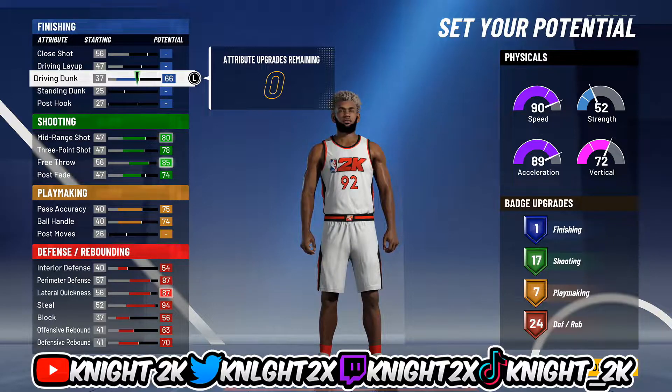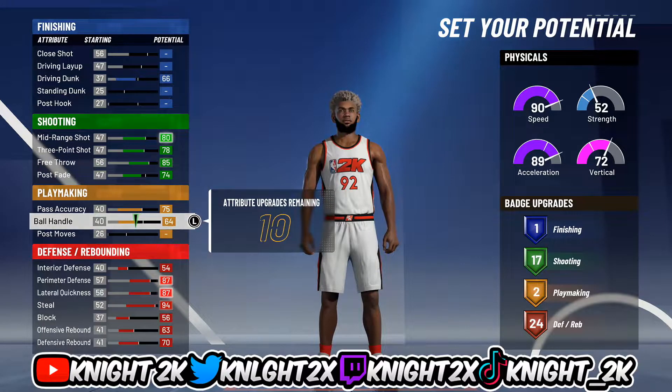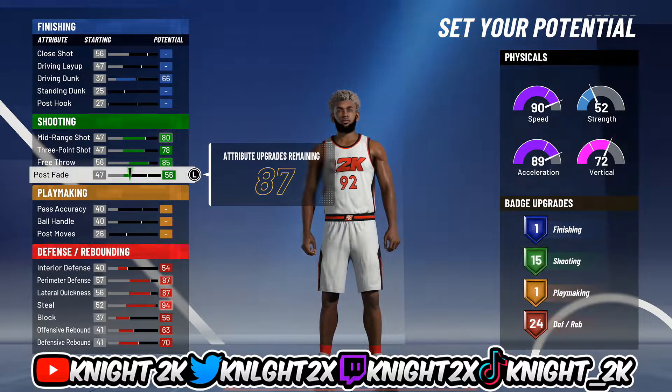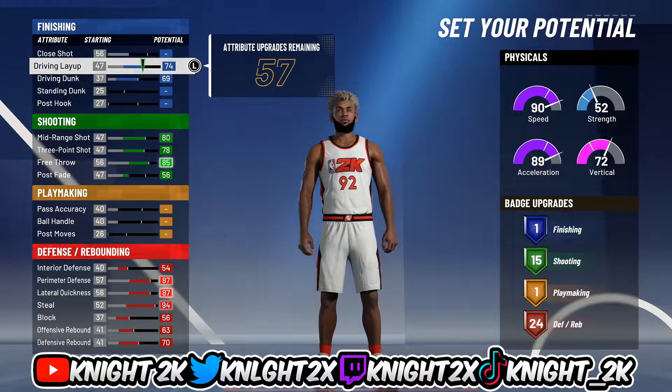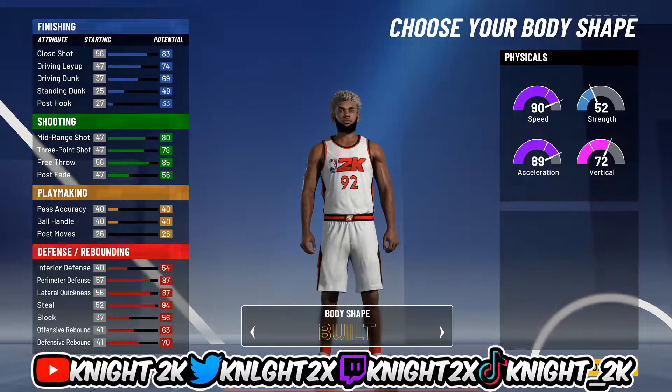To each their own — if you want more finishing go with the finishing way, if you want more playmaking go with the playmaking way. Both are really great. I'm going to try the finishing way. The reason I made it with finishing is just because I wanted to test out whether I could get any contact dunks with contact finisher on gold.